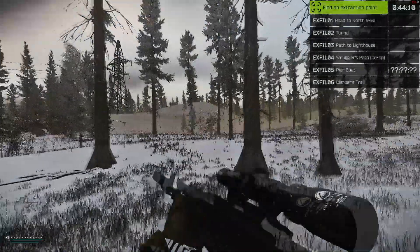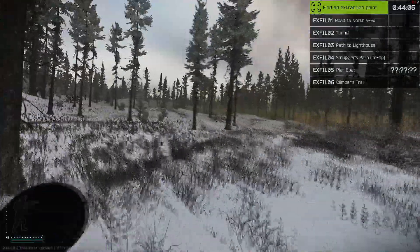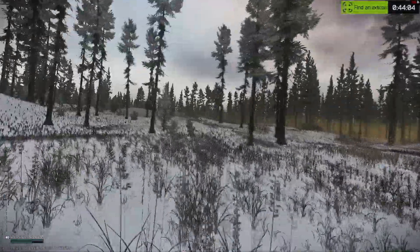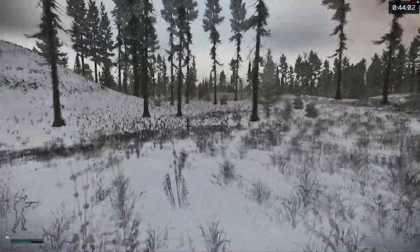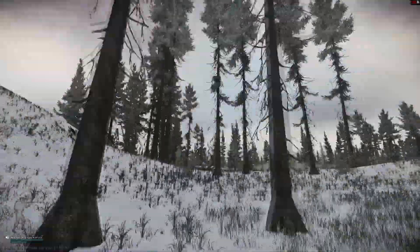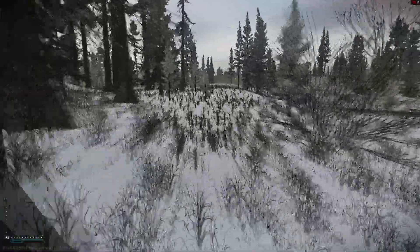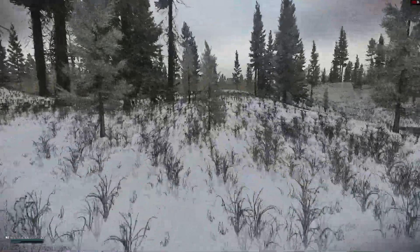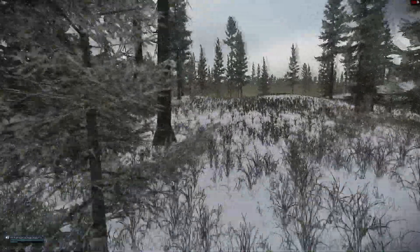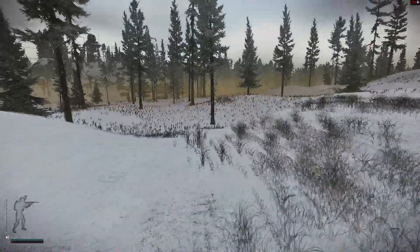First things first - this new update, I'm convinced they made visibility worse. At the dawn hour this looks like fog, way worse than I remember it being. They also made windows hard to see through again. I don't know why they did that. There were some windows on streets where it was hard to tell if there was a window there, so sometimes you'd try to walk through something and there'd be glass and you just couldn't tell.